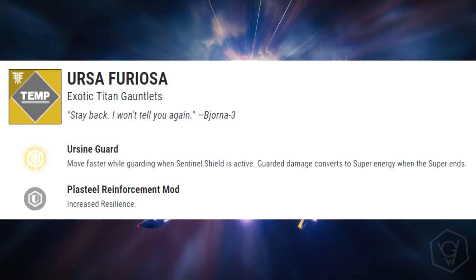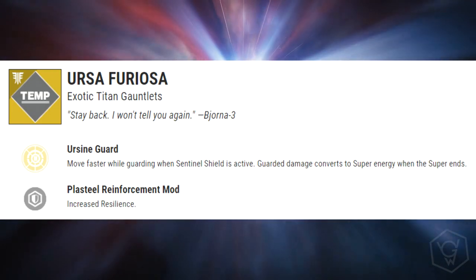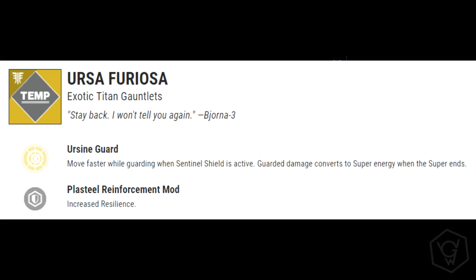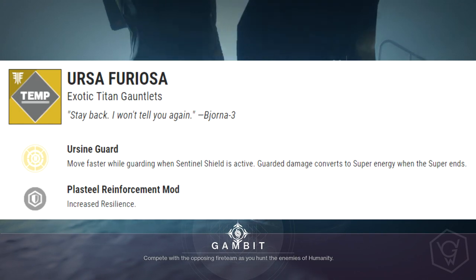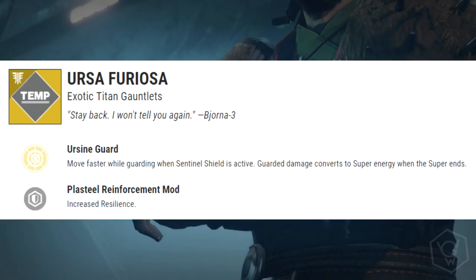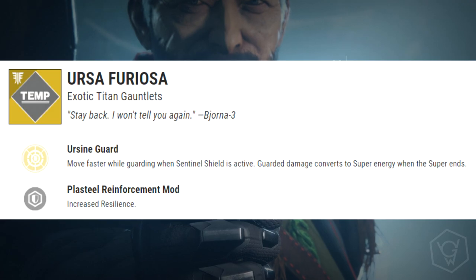Next we have the Ursa Furiosa, the exotic Titan gauntlet. The exotic perk is called Ursine's Guard: move faster while guarding with Sentinel Shield active, and guarded damage converts to super energy when the super ends. This is going to be really cool for people who actually play Sentinel and block, because now blocking is going to give you super energy back. Maybe if you take a ton of damage you can even get your super back again.